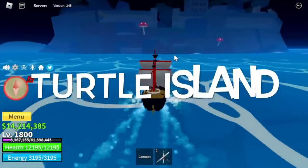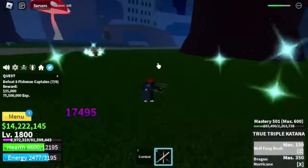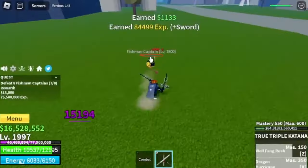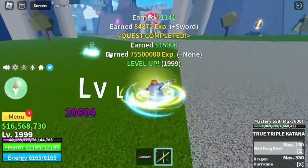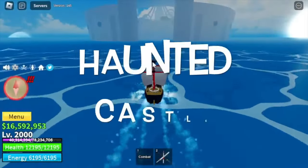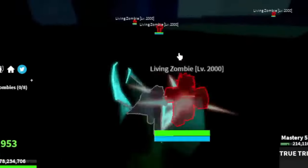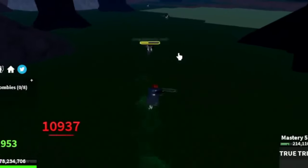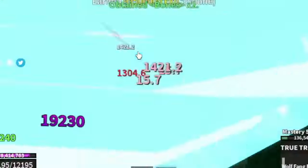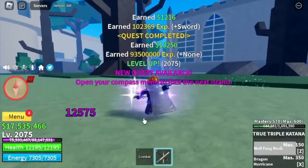Next up is Turtle Island. Target: Fishman Captains. Same as the Rear Admirals — defeat them one at a time because it's hard to dodge all of their attacks. I decided to stay here until I reach level 2000, because I want to try new sets of mobs on the next island. That island is the Haunted Castle. Our new target is the Living Zombies. These mobs have Soru, so defeat them one at a time. It's kind of easy, to be honest. Also, if you want more bones, you can grind more here compared to the Reborn Skeletons. Our goal is 2075.